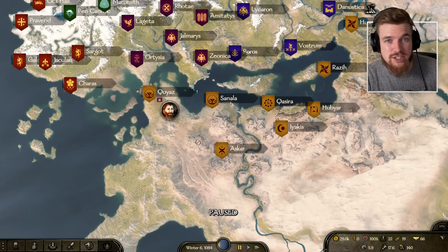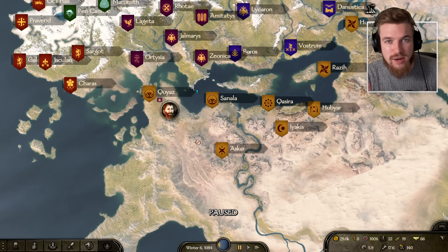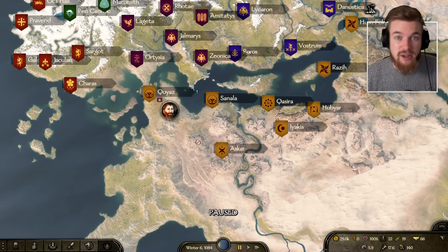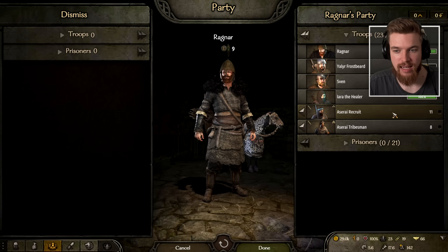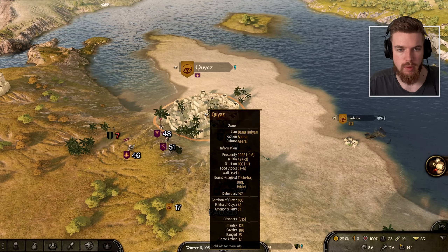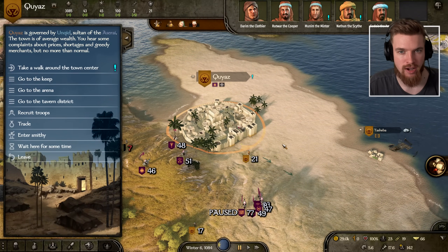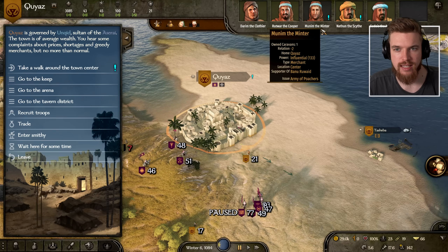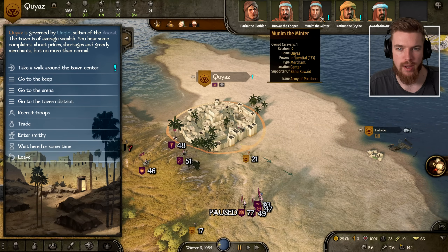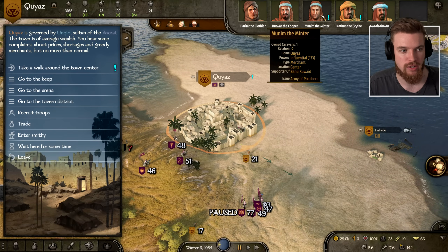Just a heads up — next episode is actually going to be a live stream and you can follow along and watch, link down below in the description. Before we leave the town, we're going to check what quests are available. Munim the Minter has a quest called 'Army of Poachers,' which is definitely a quest you want to be on the lookout for.